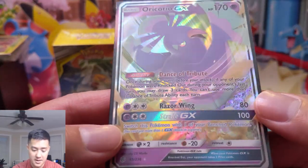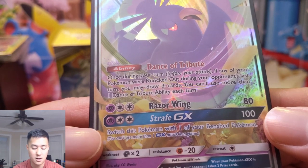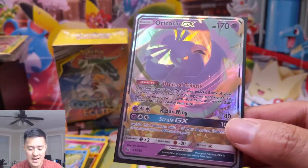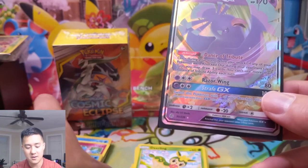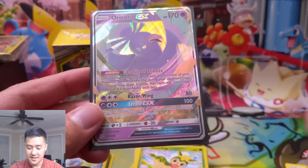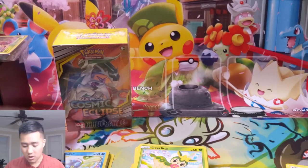Let's take a look. Psychic, Double Colorless for 80, and then Strafe — 100 damage, then switch this Pokémon. Once during your turn, if any of your Pokémon were knocked out during your opponent's last turn, you may draw three cards — you can't use this effect more than once per turn. You can just leave this in your hand if you're worried about, say, Mewtwo using the Ninetales attack or something. I feel like this would be good for any non-GX based deck — it's not for attacking, it's just a very solid card draw engine.